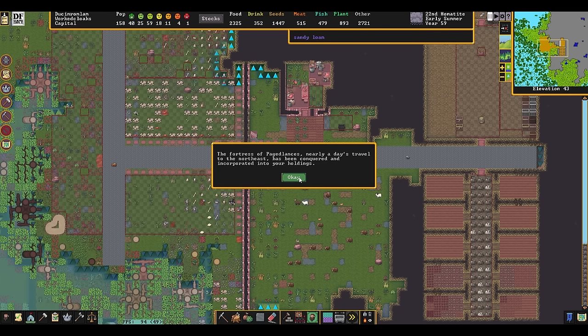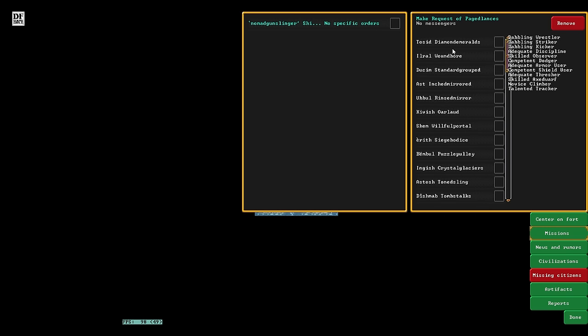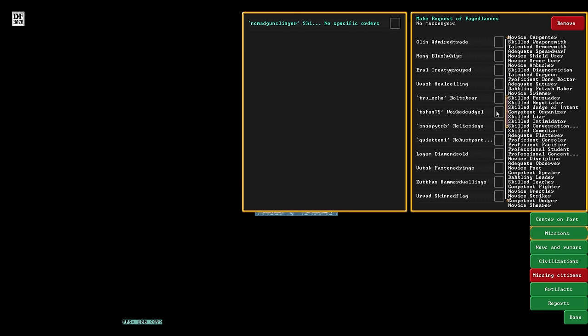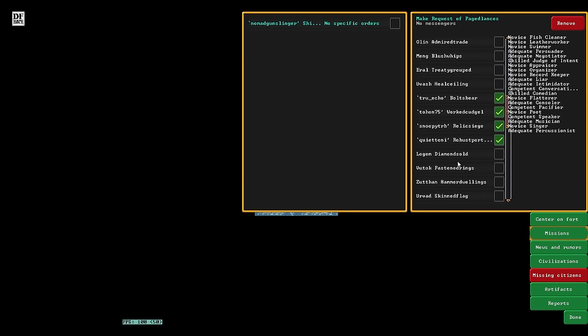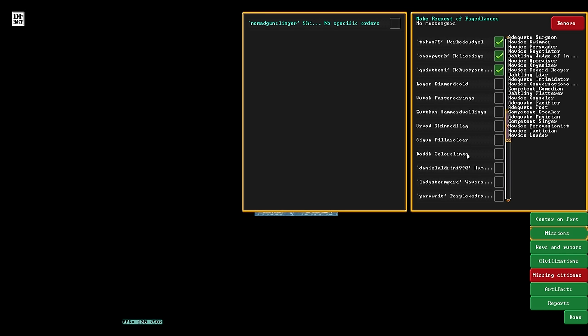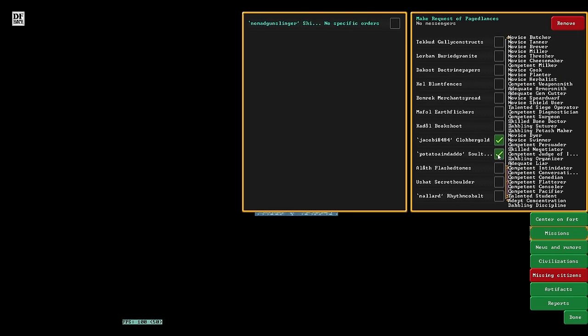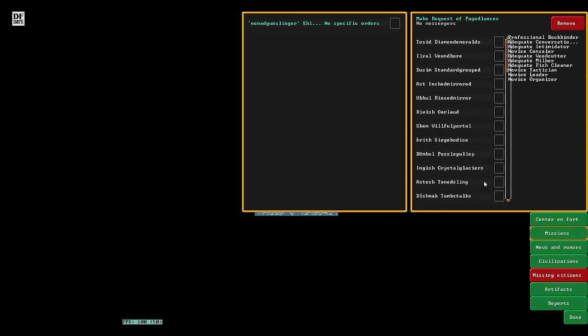The Fortress of Pagelands has been conquered and incorporated into your holdings. This works way too well. Pizza Metrist has been appointed Diplomat of the Special Peaceful Razors. Spessor has been appointed Outpost Liaison. Ziggity Zigzag has been elected Sacred Bud — a little bit of a shuffle around. So if we want our squad back, I want to request the ones that are nicknamed — that's what I want.